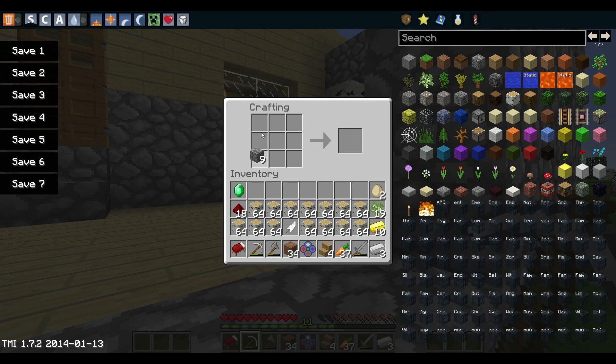To craft the dropper you do this, then redstone in the middle. Then you wrap gold around in a circle and you get a lucky block.